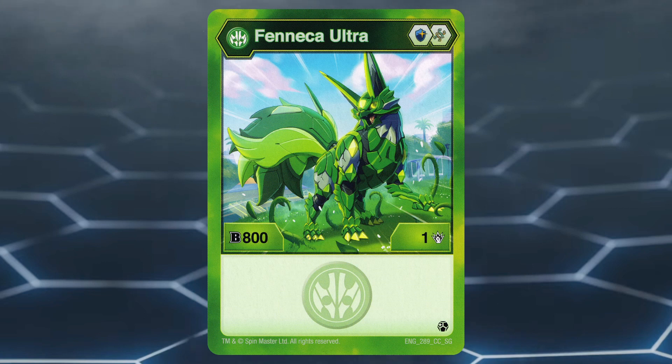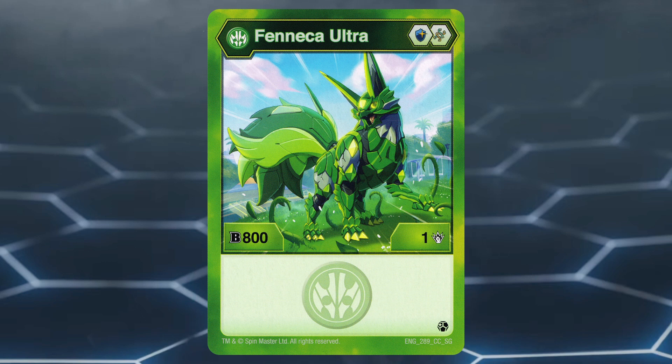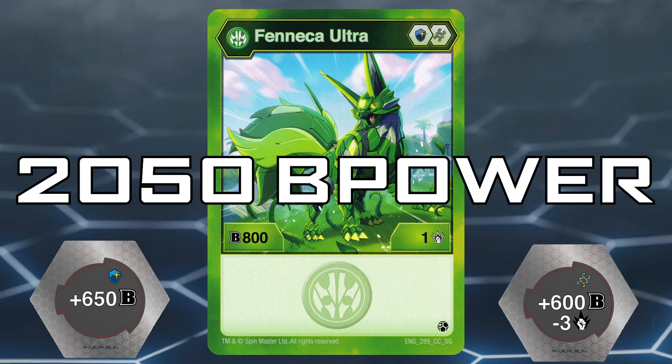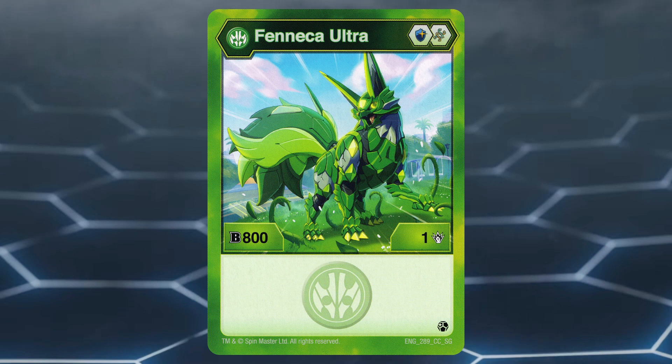Number 1: Ventus Fenneca Ultra. This Bakugan has a great core lineup of magic shield and helix, both great for boosting B power. With a stat line of 800B power and 1 damage, Ventus Fenneca Ultra specializes in B power. Even before double coring, it can reach 1450B power on its plus 650B power magic shield, making it one of the best Ventus Bakugan for B power. Its ability to double core makes it one of the best B power Bakugan in the format, reaching 2050B power when on the plus 650 magic shield and the plus 600 minus 3 helix core. The only downside is that its damage will be at zero, but reaching such a high B power number without evolving makes Ventus Fenneca Ultra worth it — and the best Fenneca Ultra on this list.